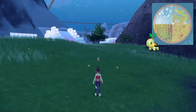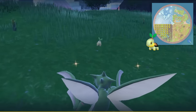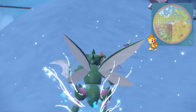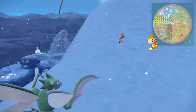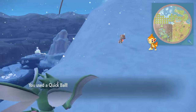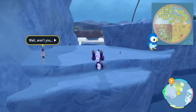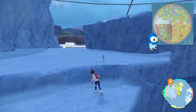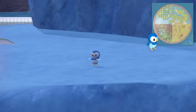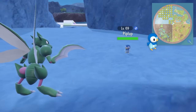Turtwig is everywhere in the canyon biome — super easy to find, takes up most of the map. Chimchar spans a lot of the south part of the polar biome as well, so if you're searching for other starters like Torchic you should come across Chimchar pretty easily. Piplup takes up a lot of the watery area in the polar biome and is very easy to find. When you're on your way to find Cyndaquil, you can kind of kill two birds with one stone.